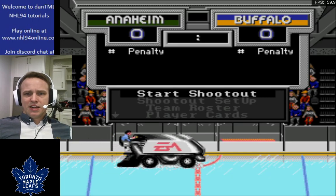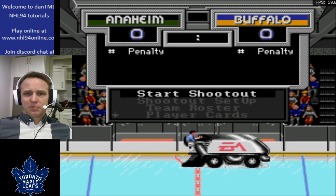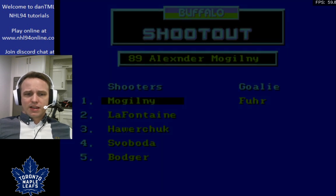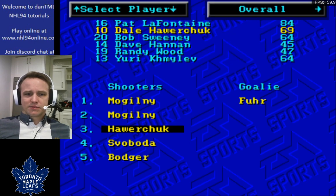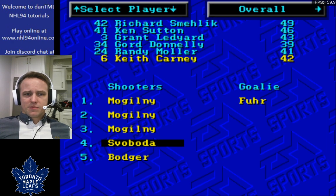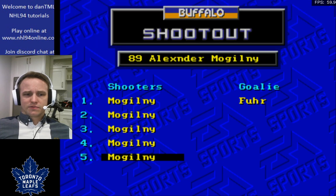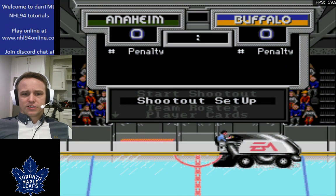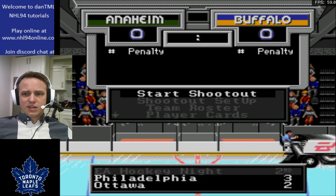What's up everybody? DanTML7 here with another edition of NHL 94 Tips and Tricks for Sega players. Today I'm going to be working on one of the iterations of the Shot Pass, or Pass Shot, whatever you want to call it. I've set McGilney as my shooter to show a fast player, and I've set up against Anaheim so I'm facing a weak goalie as well.